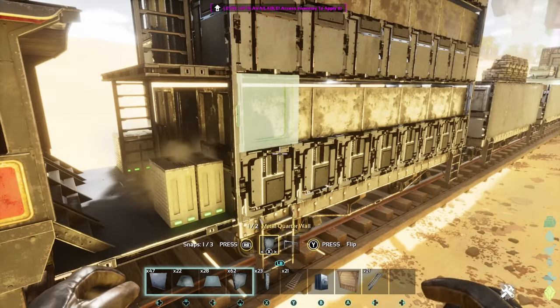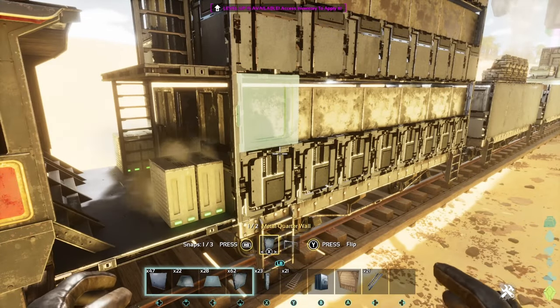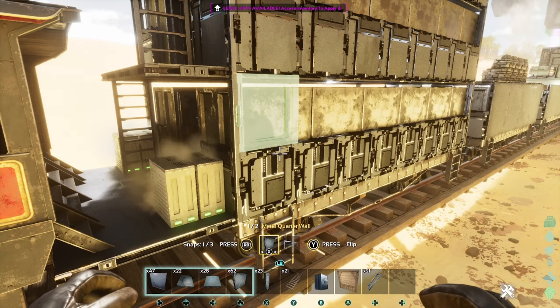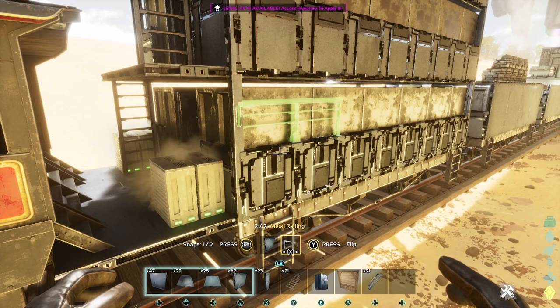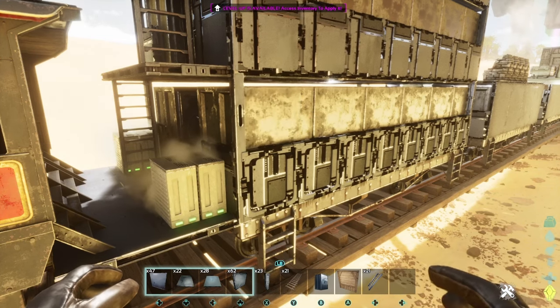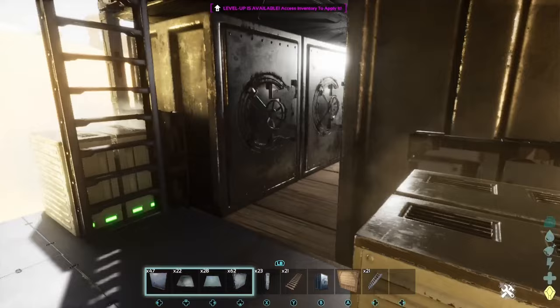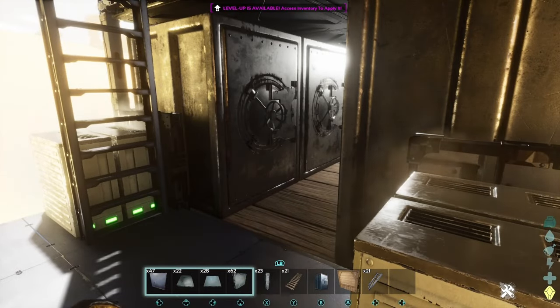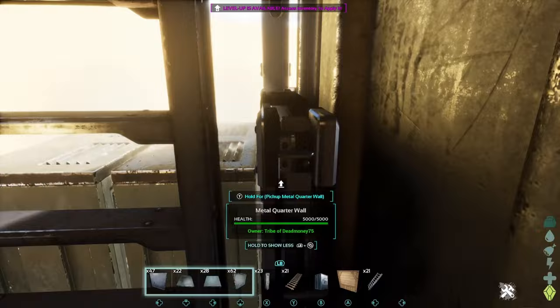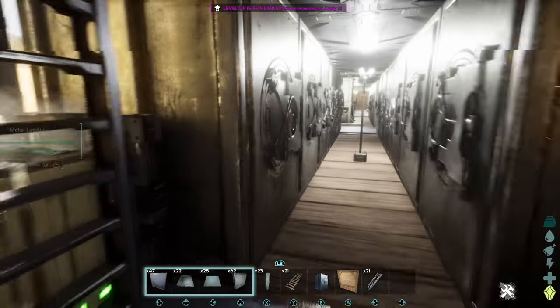With each level you do the pillars on the corners and then the quarter walls. Again, if you don't want it like that you can do the full wall or the railings. But you will have to — this is essentially a must — to get them to snap in right, you want to make the L shape and the vaults will snap in perfectly.